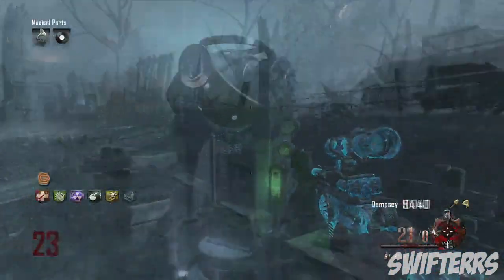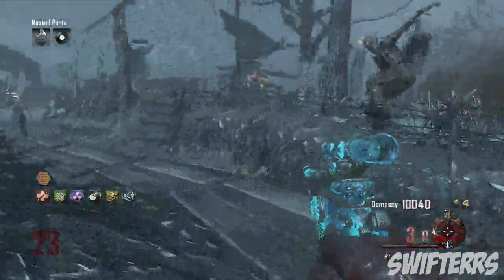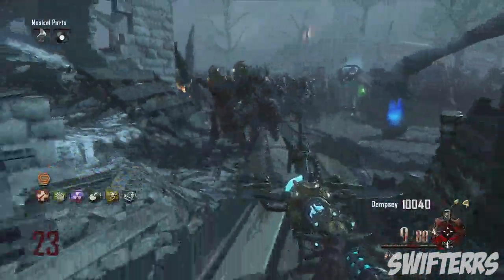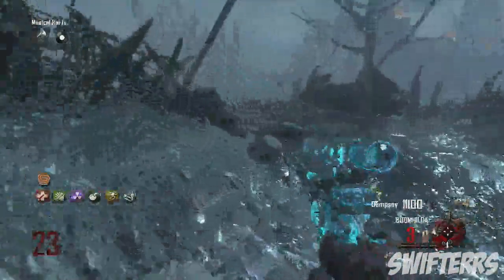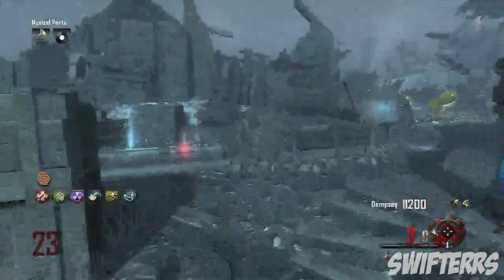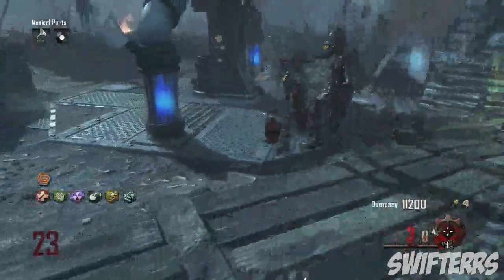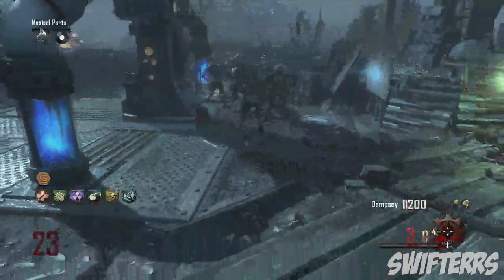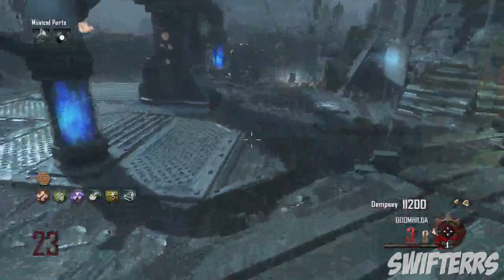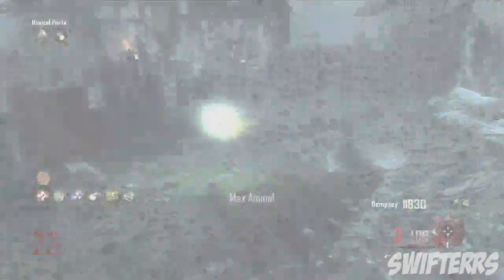The first thing you'll notice is that the background or setting of the main menu is not actually the Shadows of Evil map. Shadows of Evil supposedly takes place within a city setting known as Morg City; however, this main menu setting is actually a dark damp forest or a dark swamp. So it's extremely possible that as we play Shadows of Evil, not only will we be able to kill zombies within a city setting, but we'll also have some sort of transit system that takes us to the outskirts of the map — this forest or dark damp swamp.